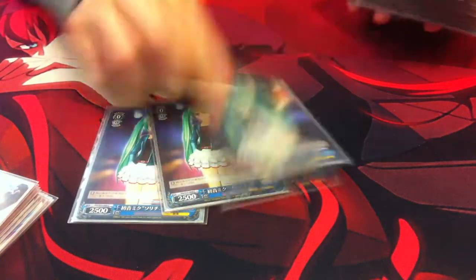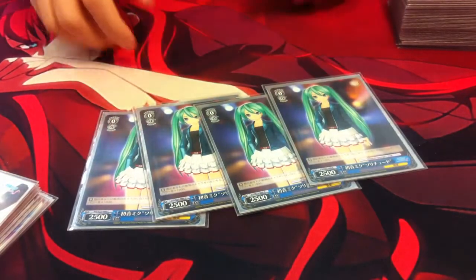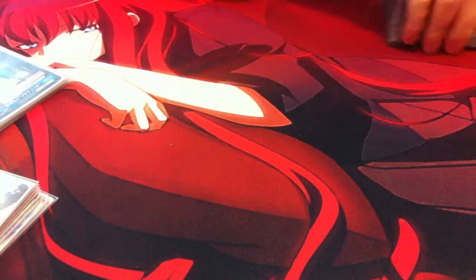I run 4 of the 0-cost Riku. When she's alone in the front row, she gains +1k and +1 level. So you can actually kill suicide when the enemy is oversized — you just dash in.